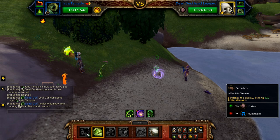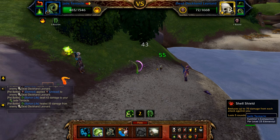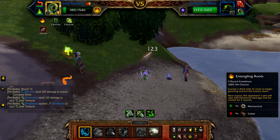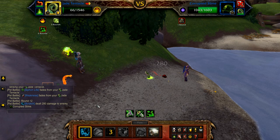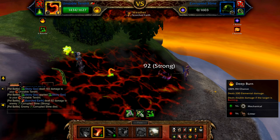Start with shell shield, and then scratch until Leonard enters his undead round. If swapped out, just bring your tentacle back in. When Leonard enters his undead round, refresh shell shield. Once Leonard is defeated, the corrupted slime enters — cast scratch, followed by entangling roots, and then scratch until defeated. Once defeated, bring in your unstable tendril — start with scorched earth, and then use deep burn until the slime is defeated.